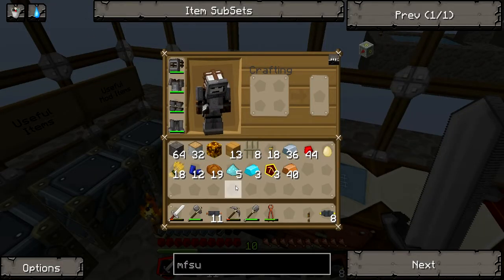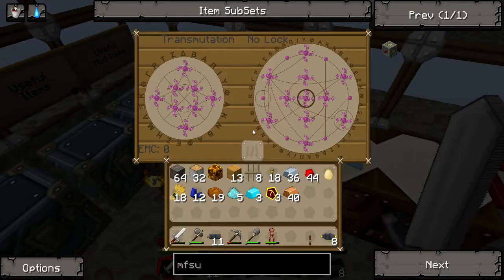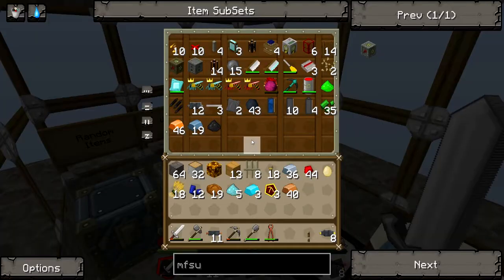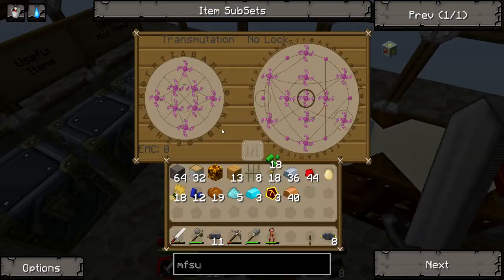I'm not sure at what stage the Fraps video cut off. I did put my Klein Star into my transmutation table with some glowstone and some stuff, and I seem to have lost the Klein Star, which had 700,000 EMC worth. That's really annoying. Maybe I can get some stuff back - I need a Klein Star. I just seemed to have lost a bit of glowstone and a pretty much full Klein Star.